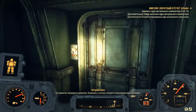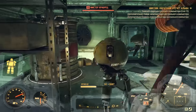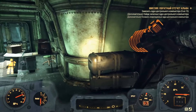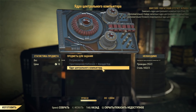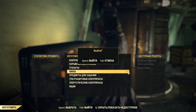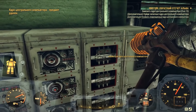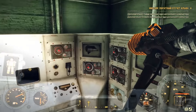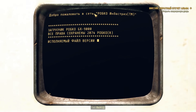Так будет гораздо быстрее и ресурсов не так уж жалко. Сейчас мы вылезем из силовой брони и нам нужно будет починить вот эти ядра. Перед тем, как это сделать, убедитесь, что в комнате никого нет и никто не зайдёт, чтобы убить вас, потому что убить вас без брони довольно-таки просто. Ремонтируем 11 ядер центрального компьютера и сразу же забираемся обратно в нашу броню. Починив терминал, мы открываем себе дверь и проходим дальше. На протяжении всей миссии на вас будут постоянно нападать волны роботов, цель которых — защитить шахту от тех, кто пытается запустить ядерную боеголовку.